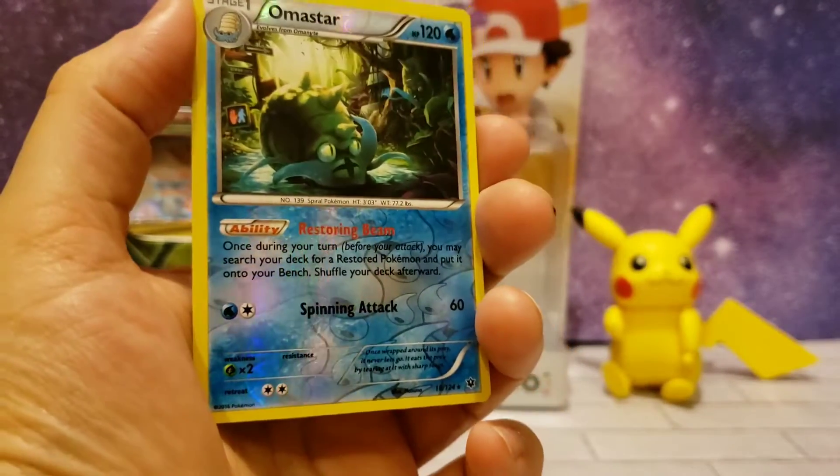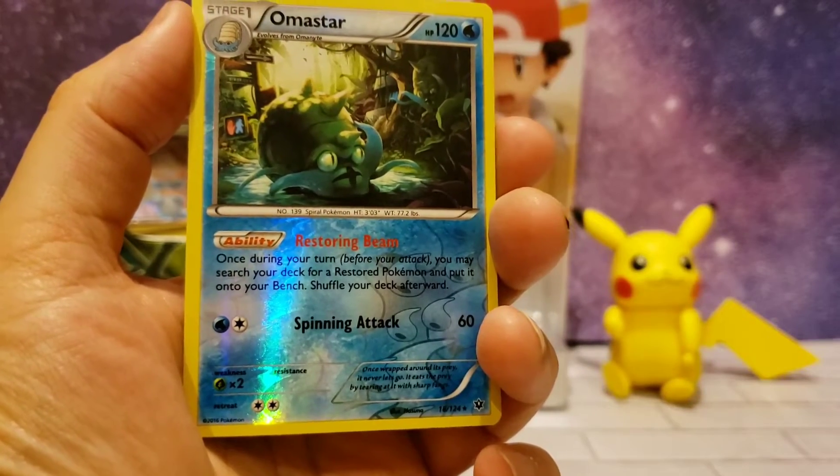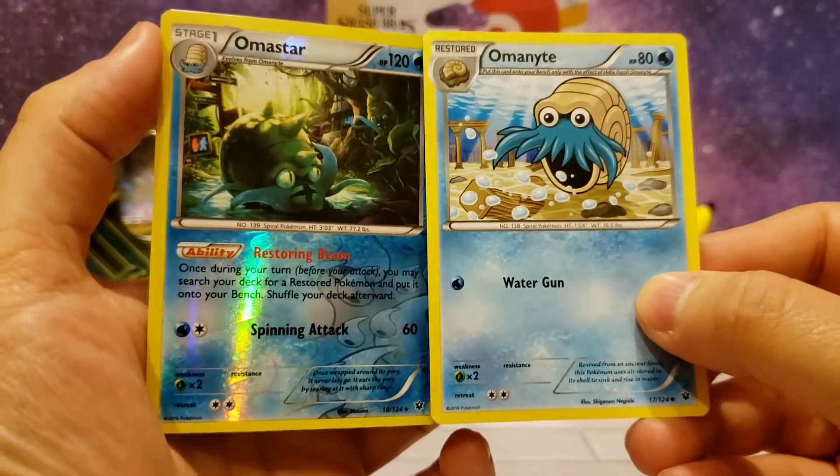A really nice holo we got — it's on a star. And we did get the first form a minute ago with Carbink, so it's pretty cool that we did get the evolution set with this.